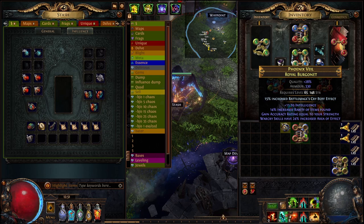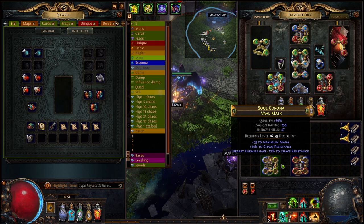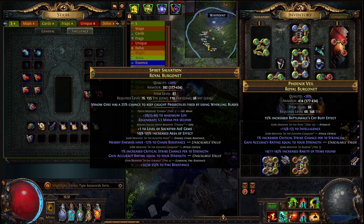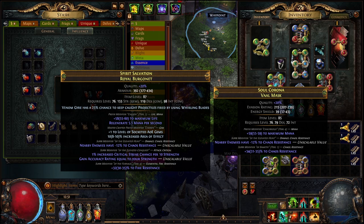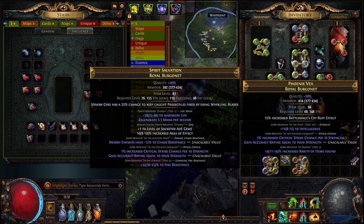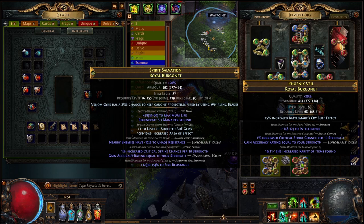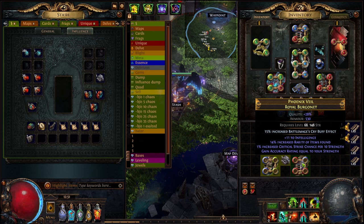Hopefully this goes well, and... wow, that actually worked. Now that we've got the two elevated mods — which are the strength mod and the accuracy mod — we're going to use an Awakener's Orb and move the Minus Chaos Res onto this helmet. It's going to completely reroll all the mods on the base that you want to keep, minus the Influence Modifiers. There's only one Hunter modifier and one Conquest modifier, so we're going to move this onto this and hopefully hit something good.